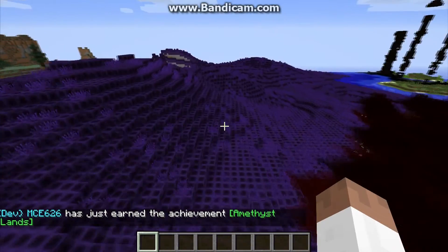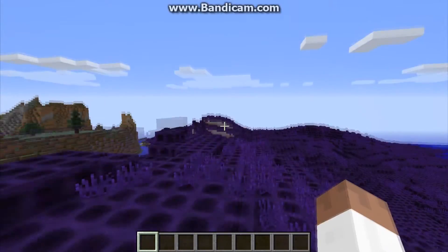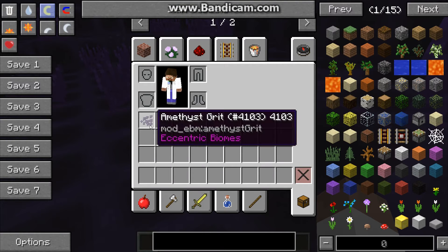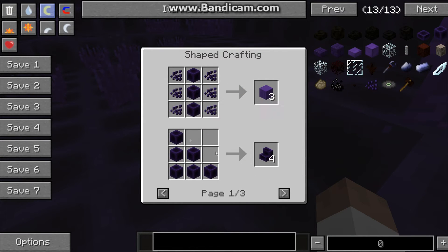There's grass that grows here and just this weird amethyst crust. There's the dirt underneath it. When you mine the crust block, you get it normally. But when you mine the dirt, you get the amethyst grit, and this is what you use to make the pillar, the ornate, and stuff like that. The bricks are made like so.